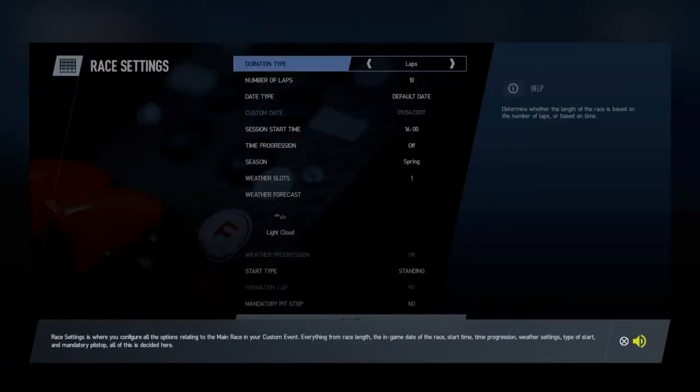Race settings is where you configure all the options relating to the main race in your custom event — everything from race length, the in-game date of the race, start time, time progression, weather settings, type of start, and mandatory pit stop. All of this is decided here.